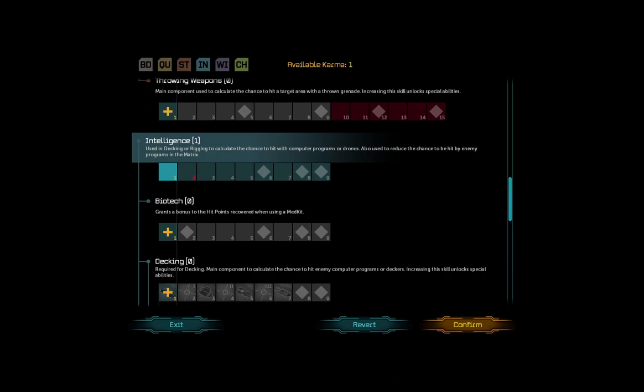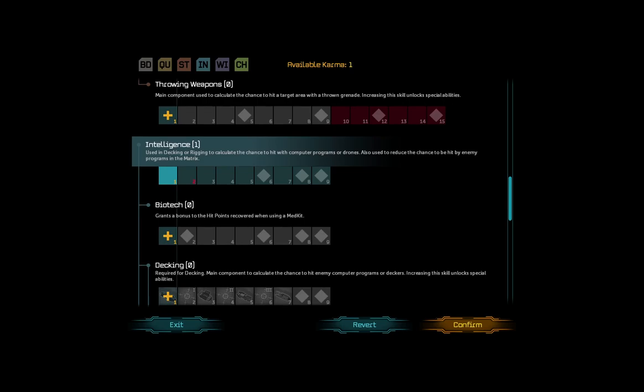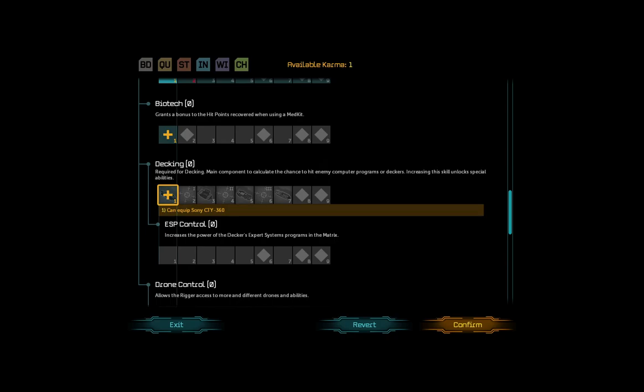I know there's a lot of hacking in this game, so maybe... Decking and Rigging calculate chance to hit computer programs or drones, also used to reduce the chance to be hit by enemy programs in the matrix. Can equip Sony CTY 360, required for decking. Main component to calculate chance to hit computer programs or deckers. Increasing this skill unlocks special abilities. So let's go with decking and confirm.